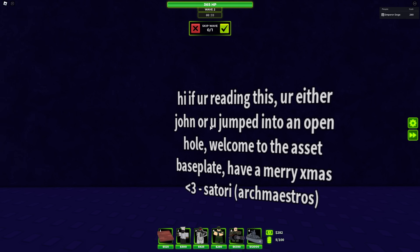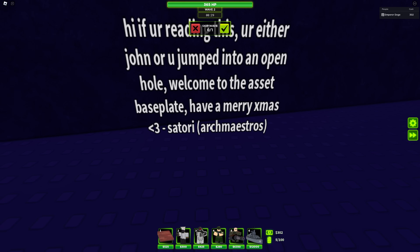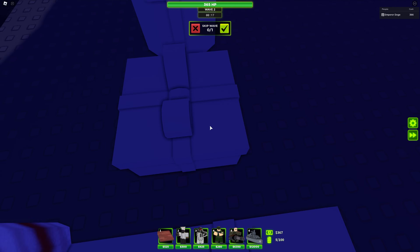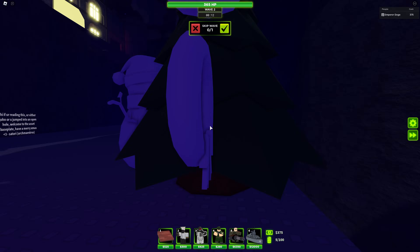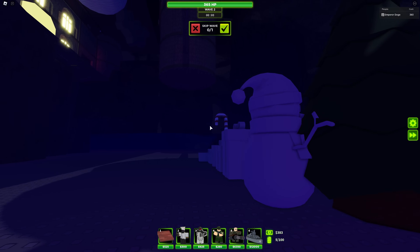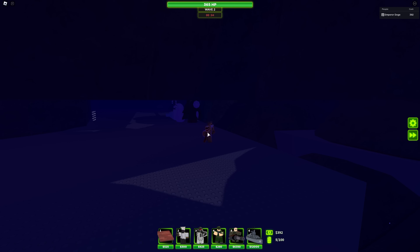It says: 'Hi, if you're reading this you're either John or you jumped into an open hole. Welcome to the asset base.' Have a Merry Christmas. It's a Satori, and it's just a bunch of models — the candy cane, untextured presents, snowmen, a ball and wreath. And yeah, a developer message. This is just kind of down here.